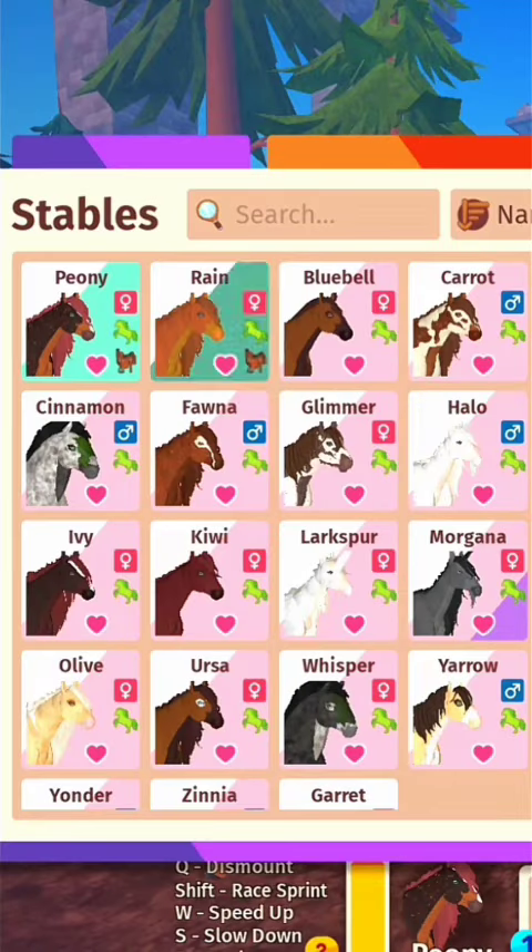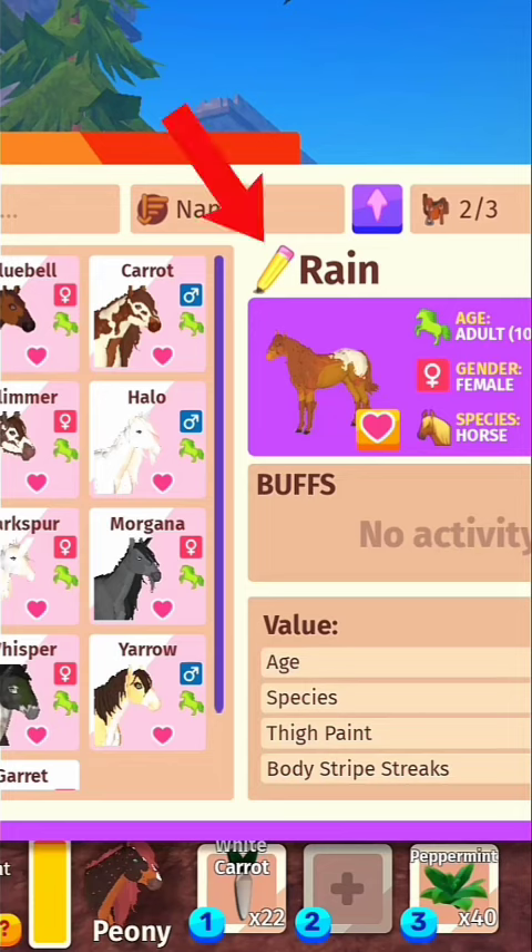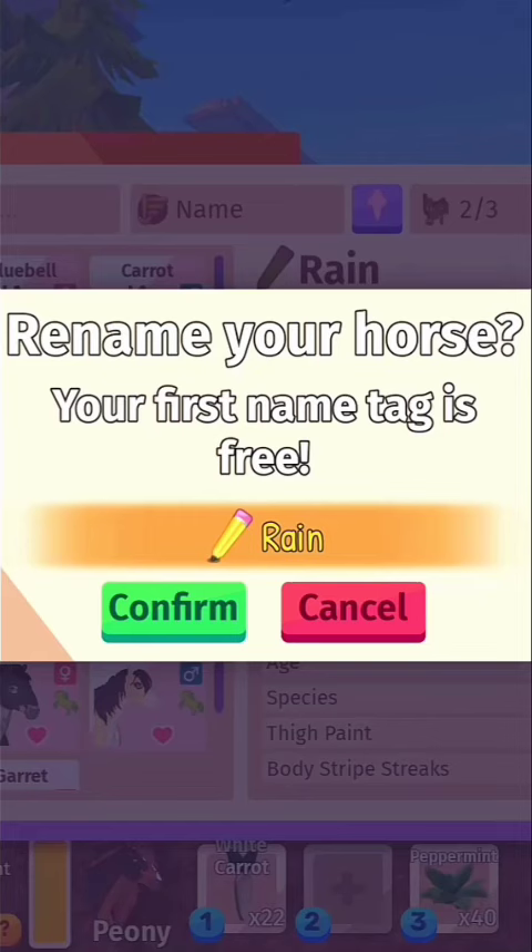To name a horse, click the stables icon and pick a horse. Then click the pencil icon next to the horse's name and type in the name you want. You can do this once per horse, as it will cost in-game currency to rename it.